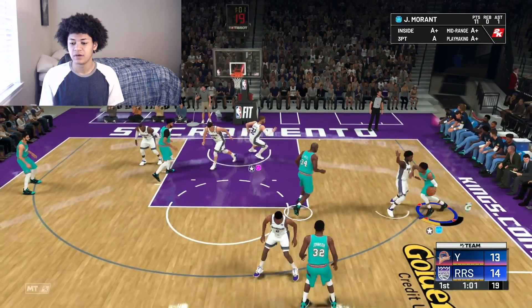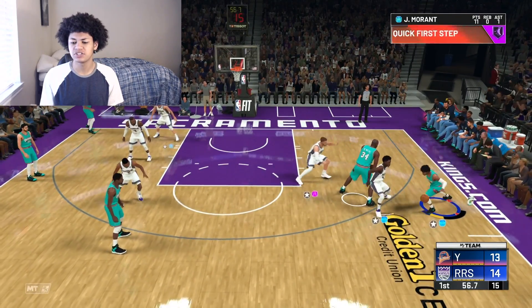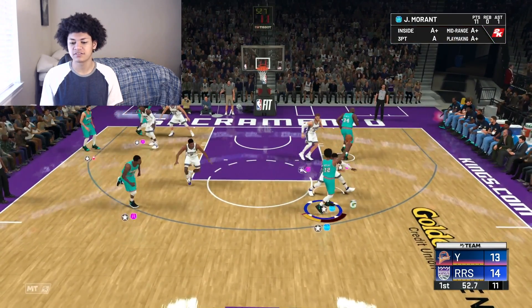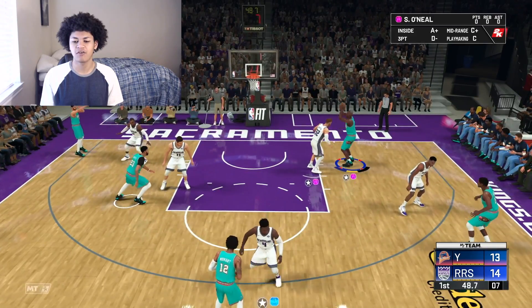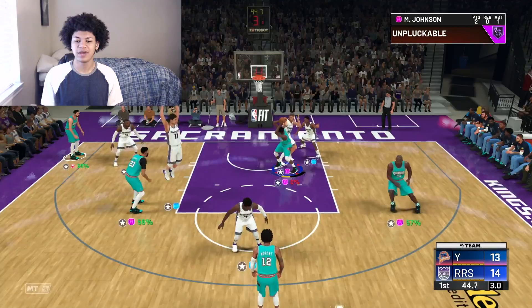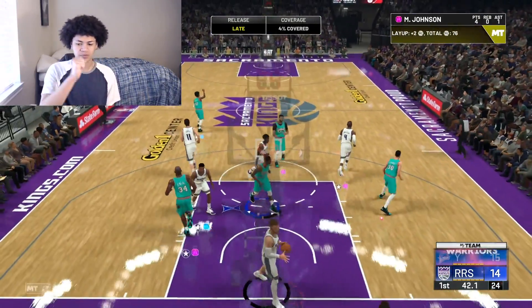We're going to attack the paint with a full head of steam. Looks like I'm getting off-balled a little bit. Running a pick and roll between Shaq and Ja but I'm still getting off-balled — off-ball is getting ridiculous. Let's give it to Shaq down low in the paint, let him feast. Magic, give me a quick bailout bucket — I need it. Attack the paint, Magic going up. Thank you — way to be patient, we get that layup to go.